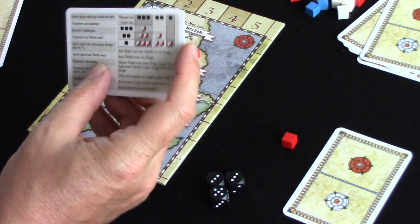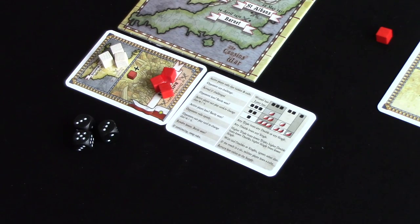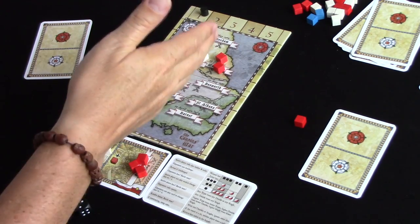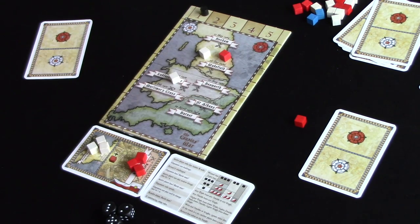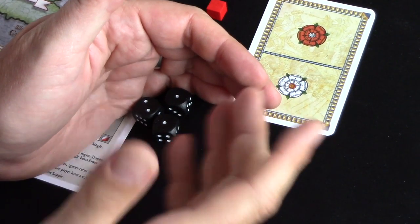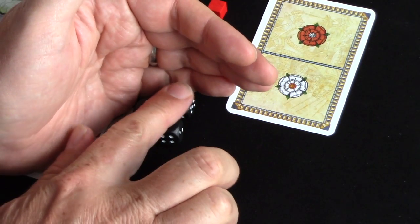We've completed the card-playing phase. Now we resolve the battle. We continue until one player is the only player with cubes remaining. The starting active player is the player with the most influence in the region — Lancastrians have the most influence at two versus one, so red acts first. This is going to involve secret play: the active player rolls three dice secretly. The Wars of the Roses was a war of deceit and intrigue — we're playing a game of liar's dice to reflect that.